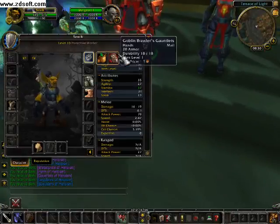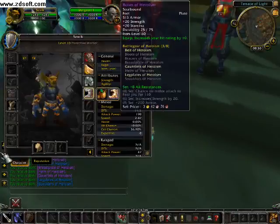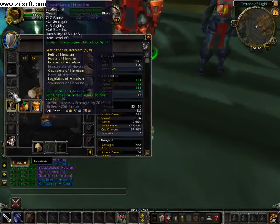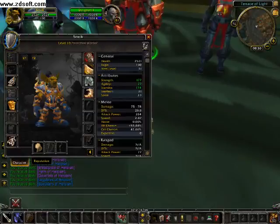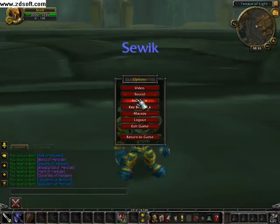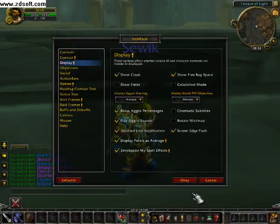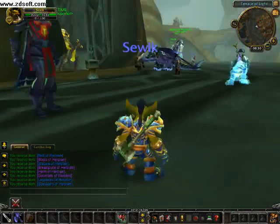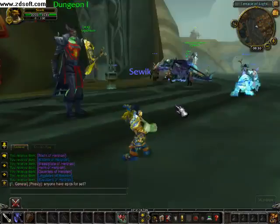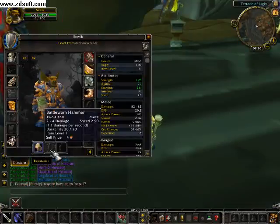Once you're done with that, you can equip your items like this. I usually go to Interface, then Display, and enable 'Show Helmet' so it doesn't show my helmet on my character. Now we'll need a weapon — you can't really go to battle without one.